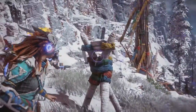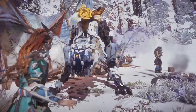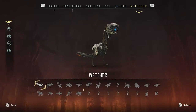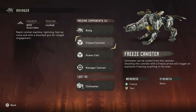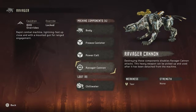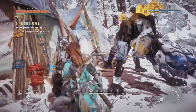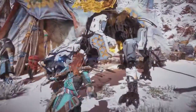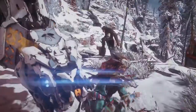Watcher. Ravager — ravager? You're not a sawtooth, you're an ice sawtooth. Rapid combat machine, lightning fast up close with a mounted gun for ranged engagement. Freeze canister underneath, power cell on the back — shoot that with a shock arrow. Ravager cannon, hit that with tear damage. That explains why this woman was talking about a ravager that killed someone she liked and then became tame. It's this one! You're the murderer, aren't you? Aren't you a good murderer, you little thing? You're huge.